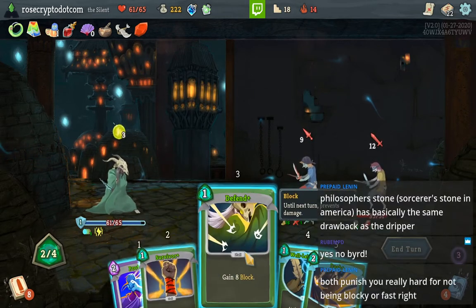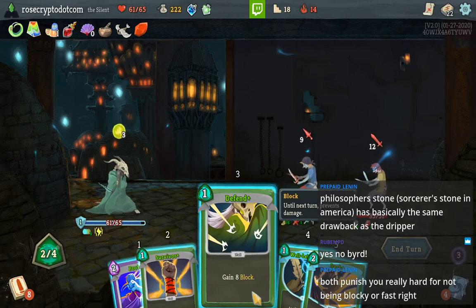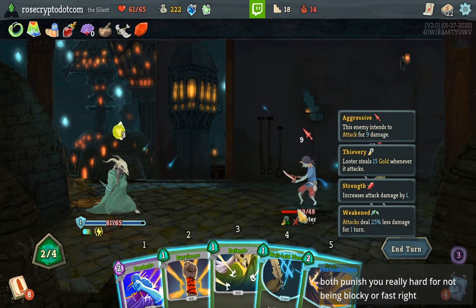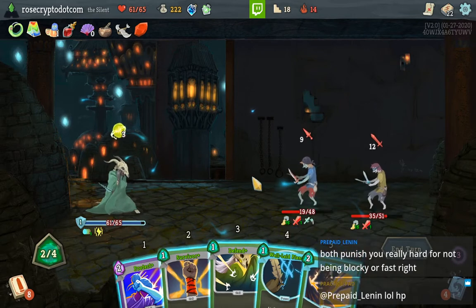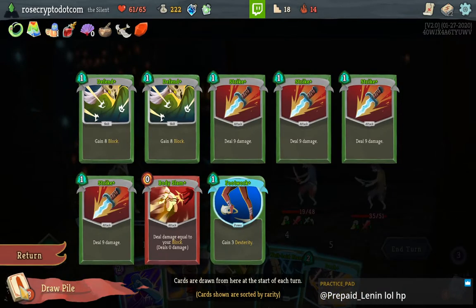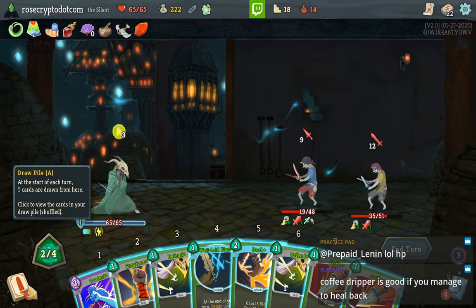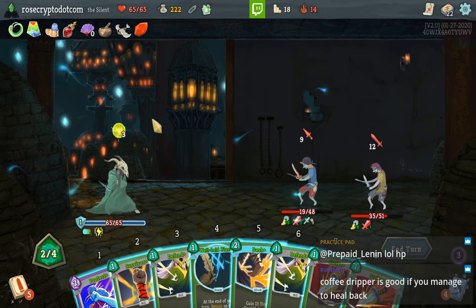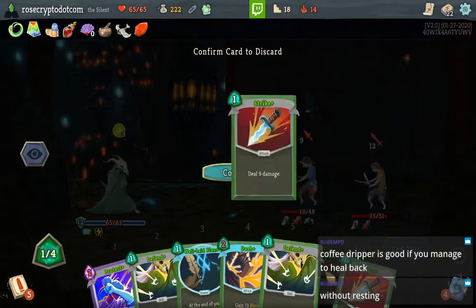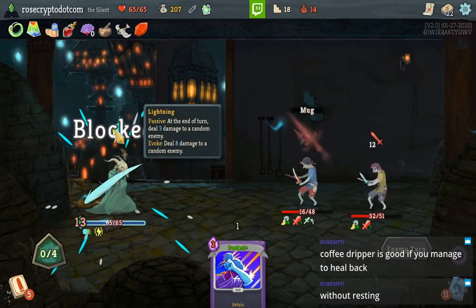Or I could Defend. I have one armor. 12 plus 9 is 21, 22. 10 plus 17 — that's how much damage they're doing. I don't want to not Dash. I'm gonna drink this and see if we get our — okay, we didn't get it, I was hoping for Body Slam. I think Survivor, Defend is fine here — we have enough damage mostly due to this Lightning.